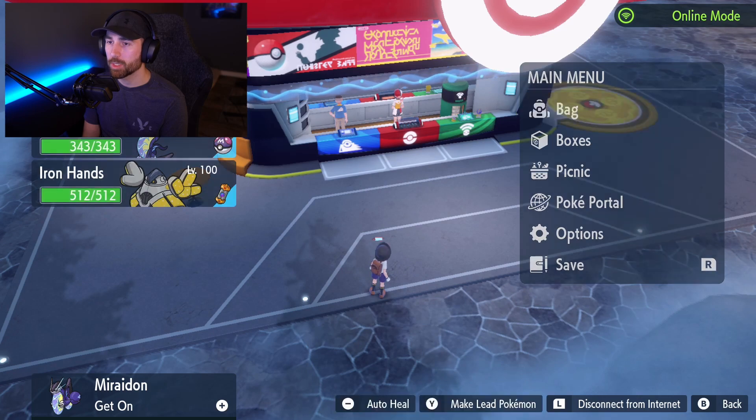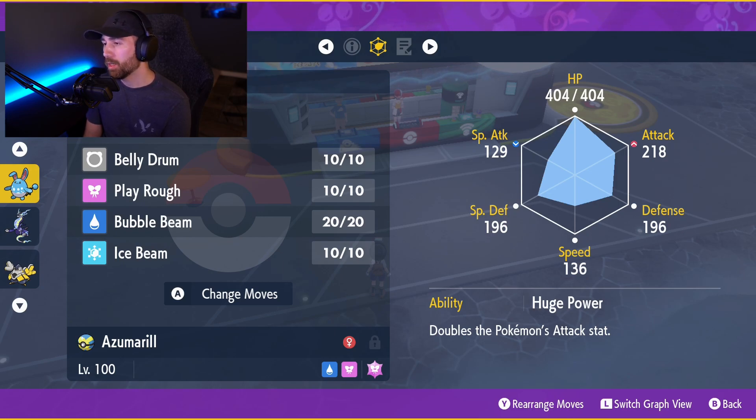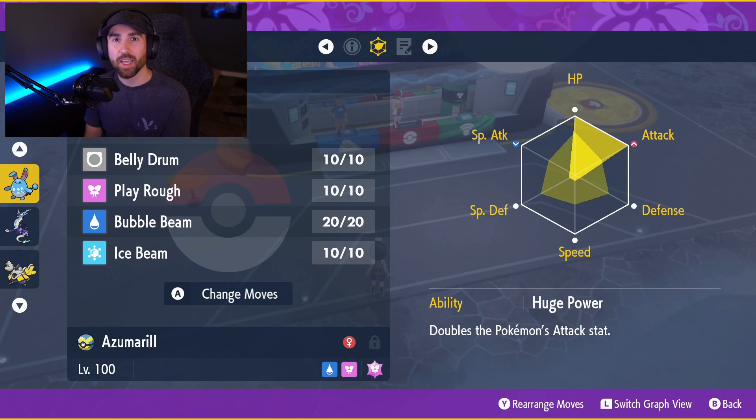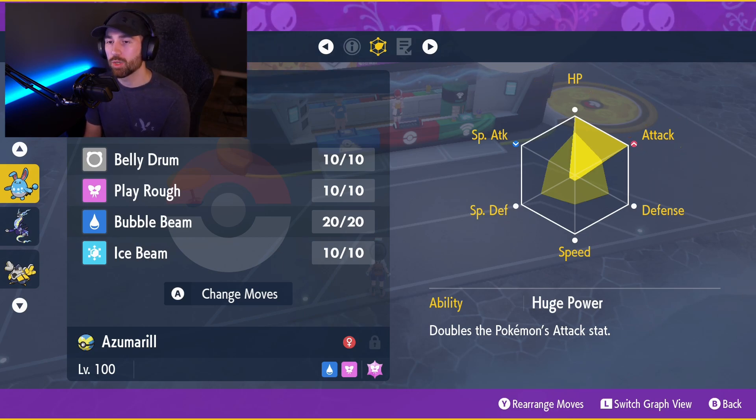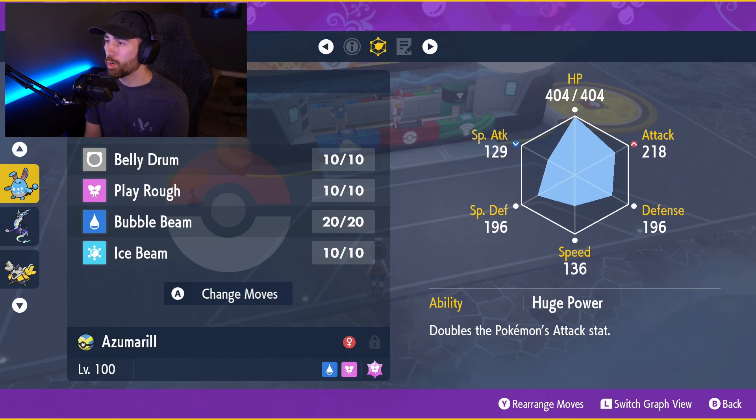Let's take a look at the Pokemon again. Once you've got it to level 100 and hyper trained it with an Adamant Mint, you want to EV train it. Mine is max HP and max attack — 218 attack and 404 HP. This thing is going to be a really hard hitter, a lot like Iron Hands. You also want your Azumarill to have the ability Huge Power, which doubles the Pokemon's attack stat. It's going to hit like a truck.